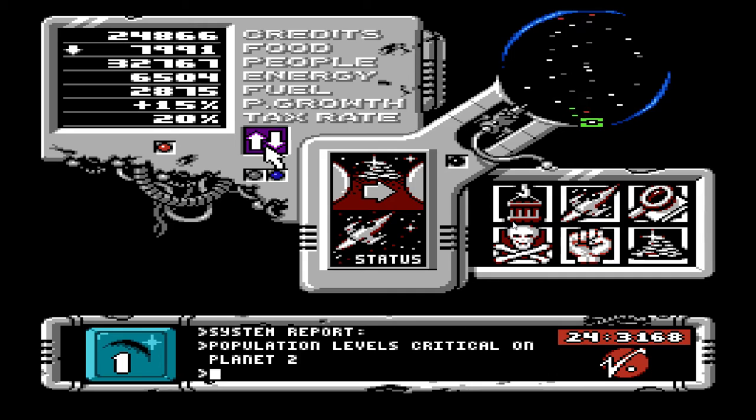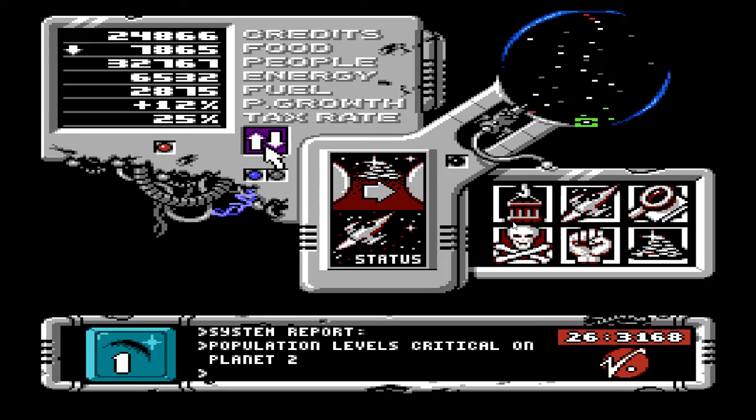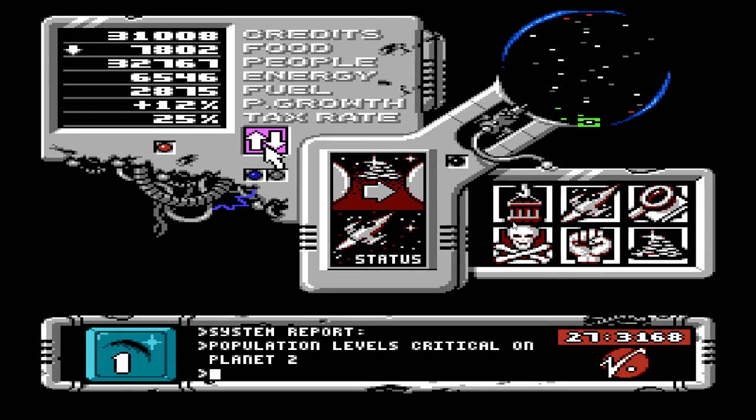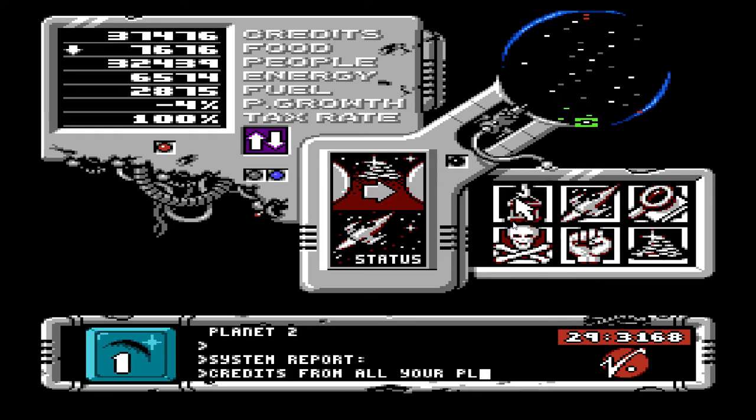So we're gonna tweak this. See, the food is going down because there's way too many people. Let's steadily increase this. Let's actually put this at 25. Alright, so we have a 25% tax rate. Let's see what happens to population growth. We're gonna have to play with this a little bit. 12%. You know what? Because there's so many people and food's dropping, I'm gonna tax them to crap. I'm gonna just go ahead and tax the crap out of them.